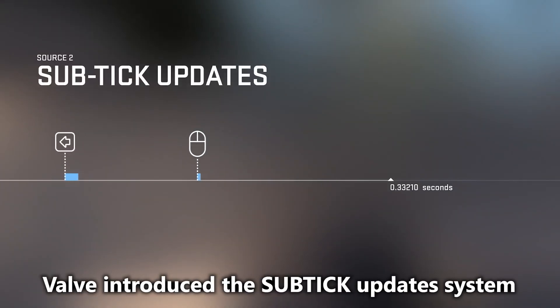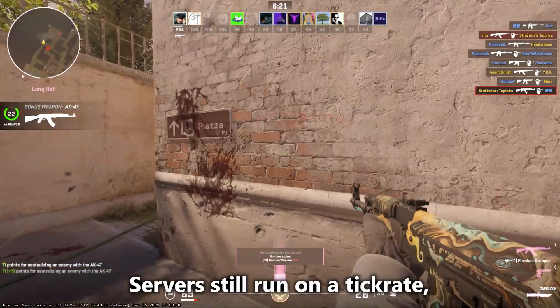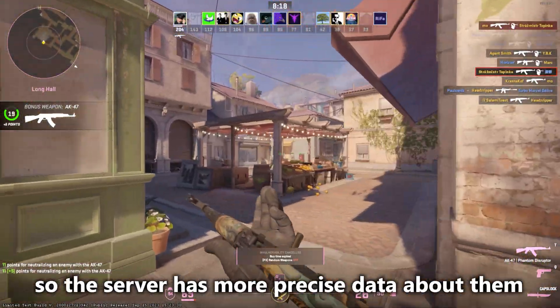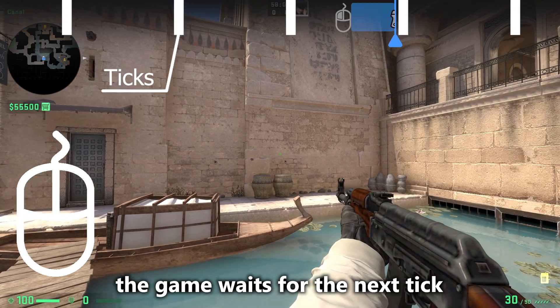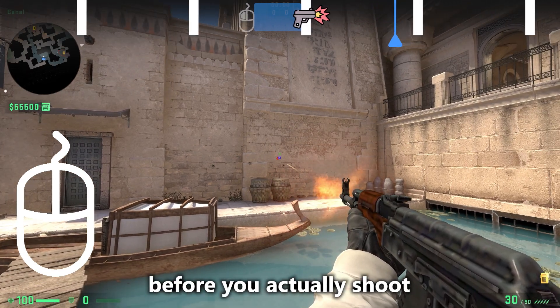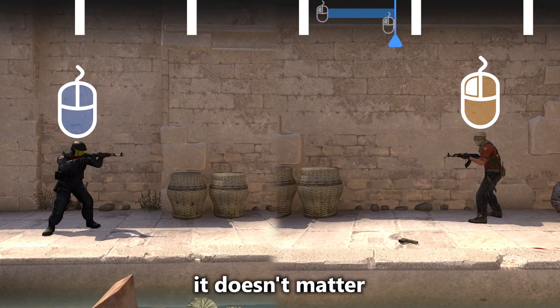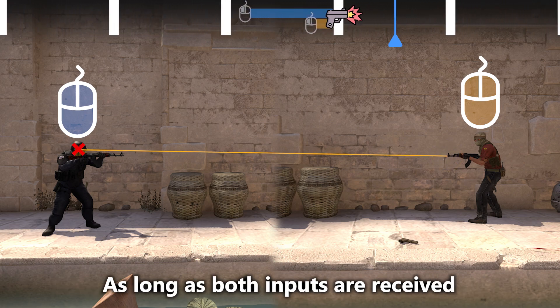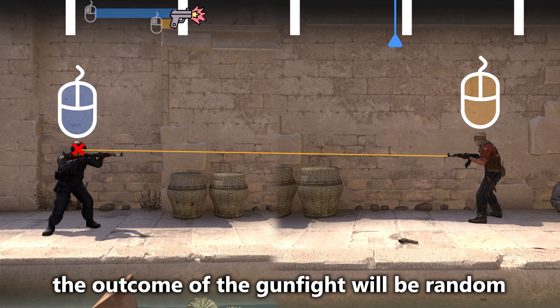With CS2, Valve introduced the sub-tick update system. Servers still run on a tick rate, but user inputs are timestamped, so the server has more precise data about them. In Global Offensive, when you click, the game waits for the next tick before you actually shoot. So when two players click on each other's head in the gap between two ticks, it doesn't matter whose input was received first — as long as both inputs are received between the same two ticks, the outcome of the gunfight will be random.